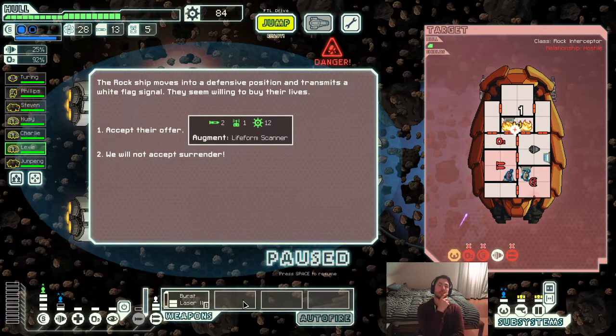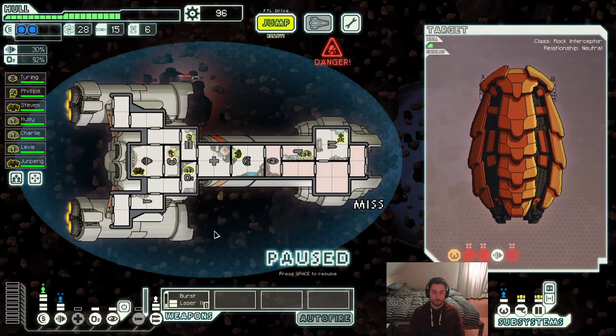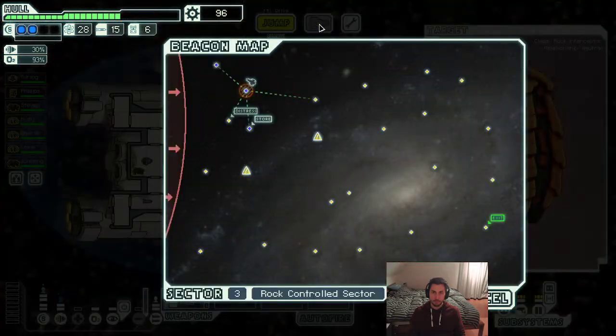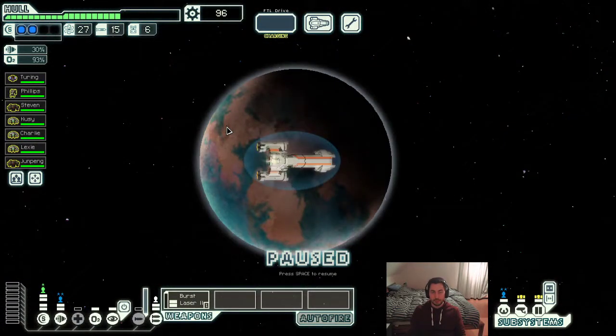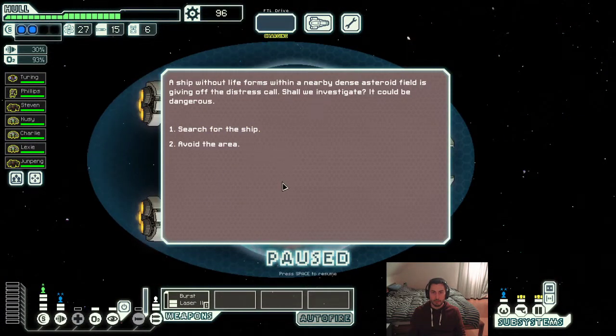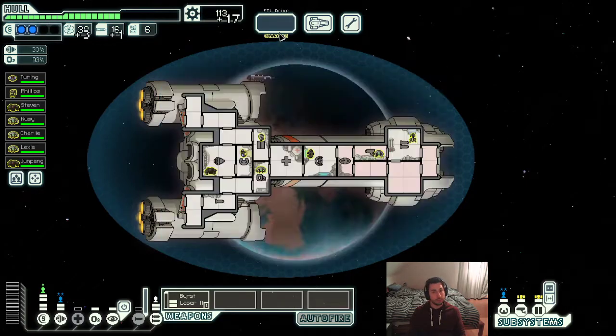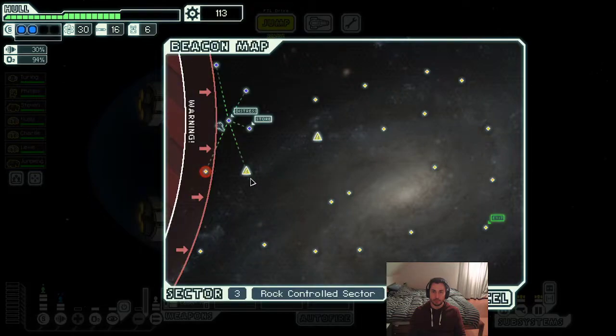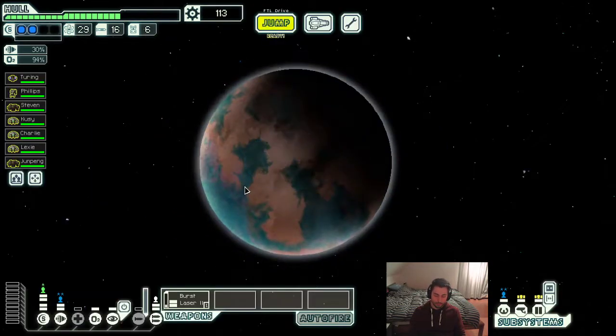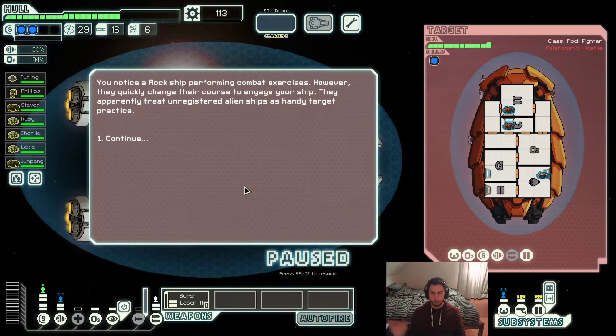I might take this — a life form scanner is not great, but it sells. So I think I will just take this offer. Let's search for a ship and we found it again — very nice. I think with level two scanners you get a blue event which lets you search for the ship always guaranteed. Not so scary ship — maybe it looks scary because of the burst laser 2 and the two beams, but they don't time out well. These two fire way before the burst laser 2 does and they can't penetrate shields, so we are completely safe here.